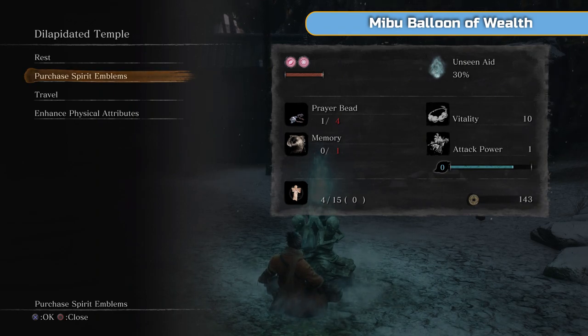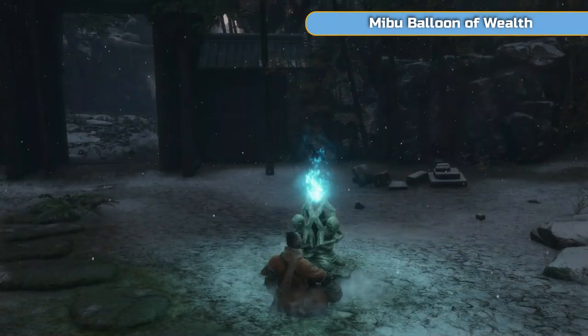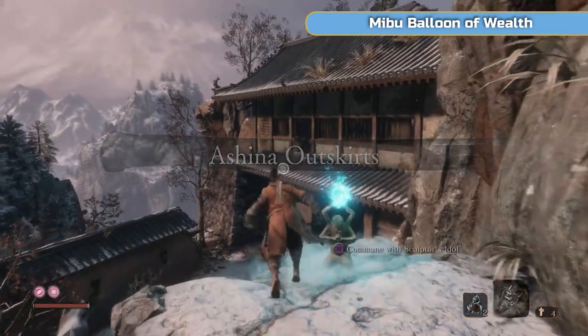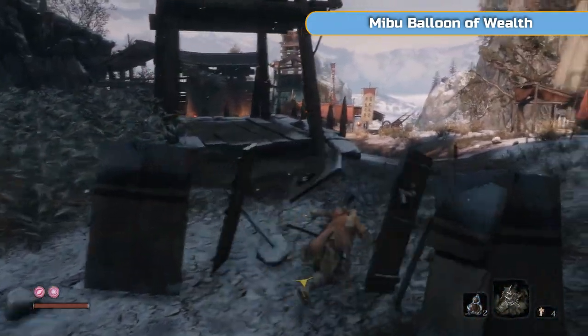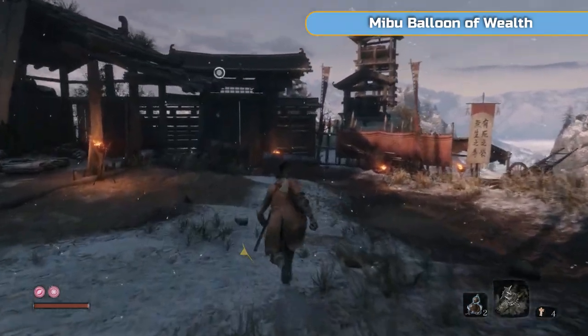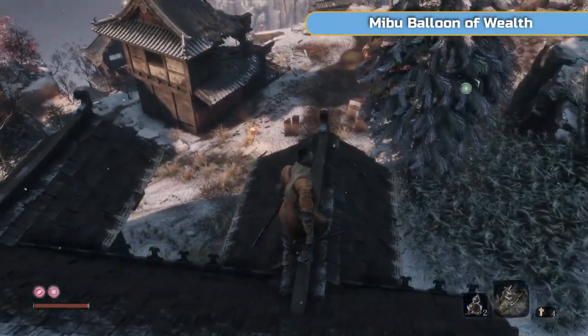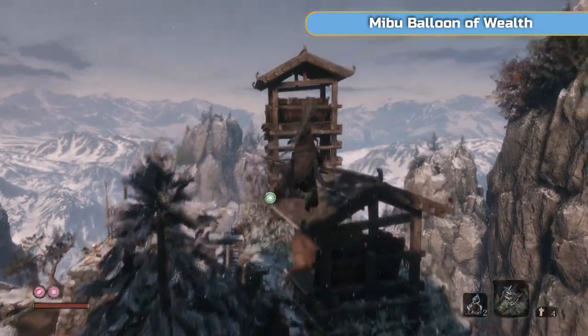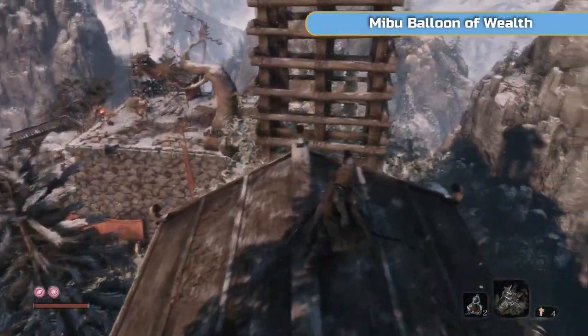Unseen Aid in the top right-hand corner — when you die, there's a 30% chance you will not lose half of your sen and your XP towards your next level. The more you die, the more this number goes down. There's something called Dragonrot in this game. Certain characters can get Dragonrot, and if they do it basically reduces your Unseen Aid. You can cure Dragonrot, but apart from that there's nothing to worry about — it may sound really bad but it just reduces your Unseen Aid percentage, which can go as low as two. I'll tell you how to cure it later on.